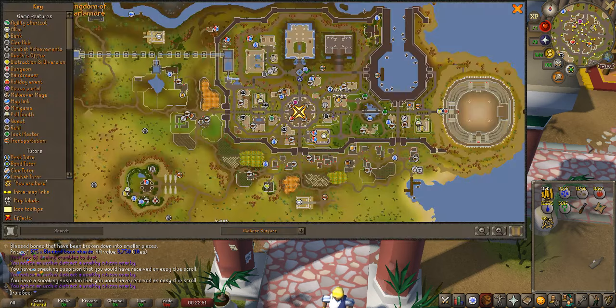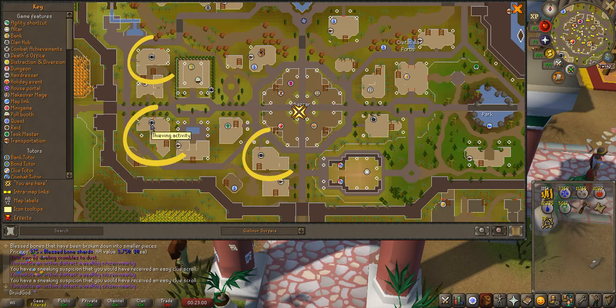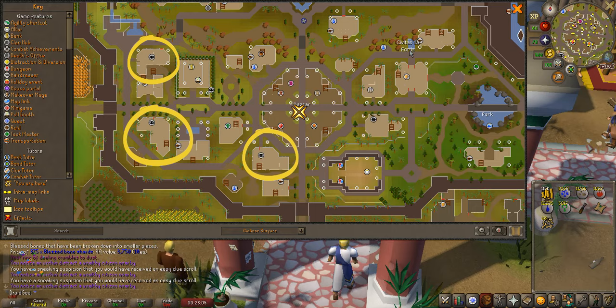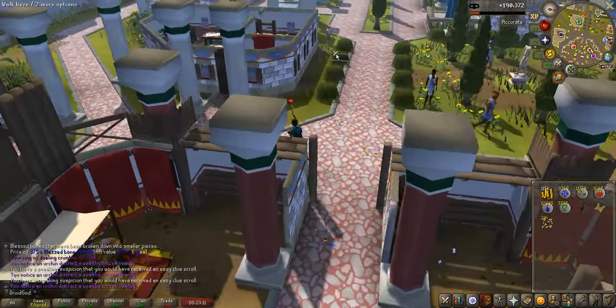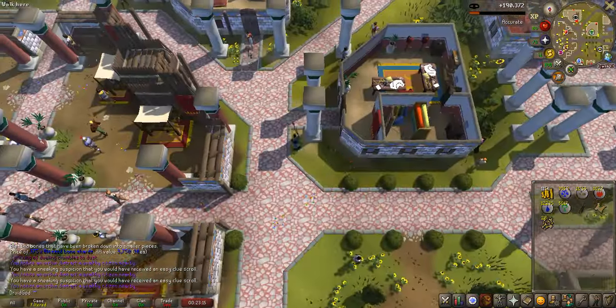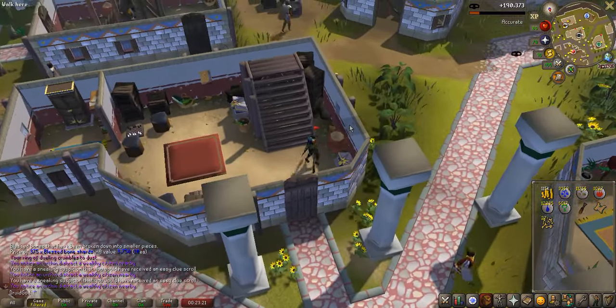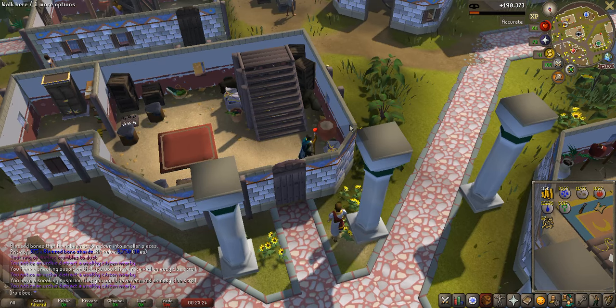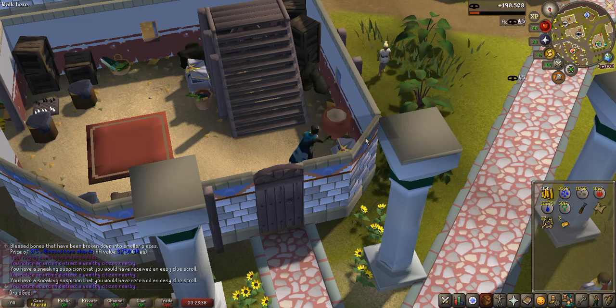I'm still in the same place where we've been farming these wealthy citizens. Now we're going to take our action over to the west side of the map. You're going to notice these three houses that have the thieving activity — these are the three houses we're going to use. This guy actually just left their house. So when they walk far enough away, we're going to go ahead and break in here. While you're in the houses, you can loot each house for three minutes before the owner will come back. And as you can see, it is quite AFK. We just got our first XP drop. I actually like this a lot more than thieving the wealthy citizens, to be honest with you.